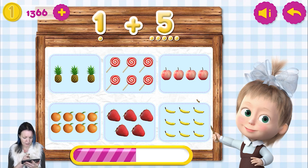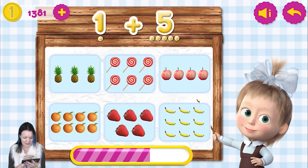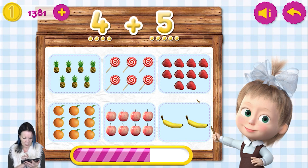1 plus 5 equals 6. Which is a 6? Not apples, not pineapples — it's a candy! Of course! 4 plus 5 equals... it's 9! Which picture is mine? Oranges!